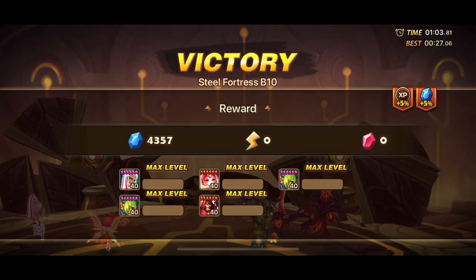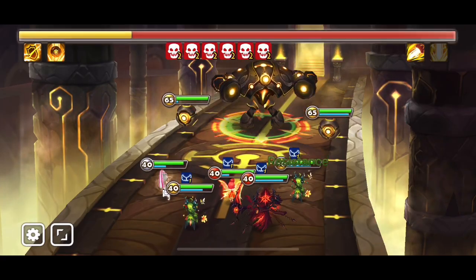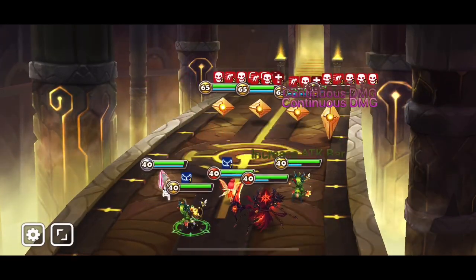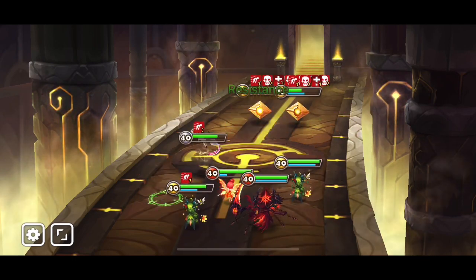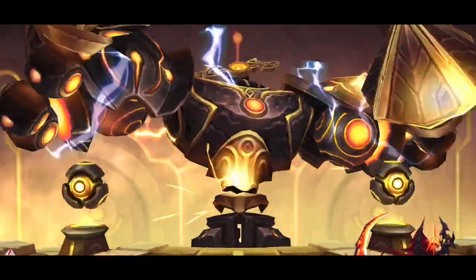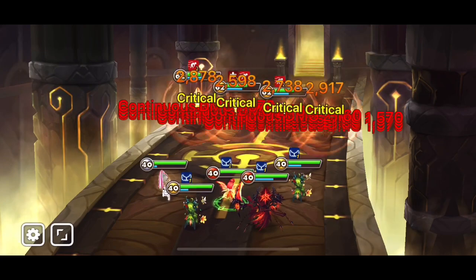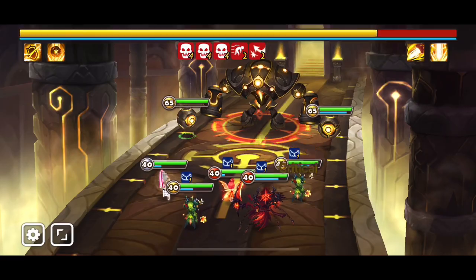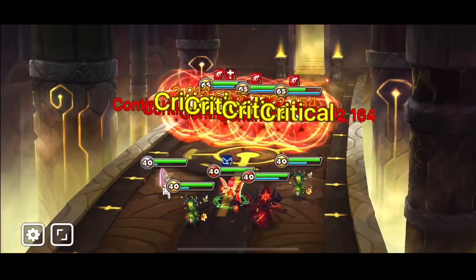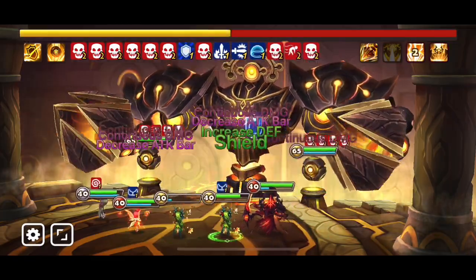I'll show you plenty of runs and then show you the results of 10-run sets so you can see the average time. The average time is between 60 and 63 seconds — so this is a one-minute team for Steel Fortress. You don't need to block beneficial effects, strip, or block anything. You only need to land your DOTs. You already have high accuracy from your Giants v12 team, which requires 85% accuracy on every monster, so you're essentially at max accuracy. It's very difficult to lose — in over a hundred runs it hasn't failed.